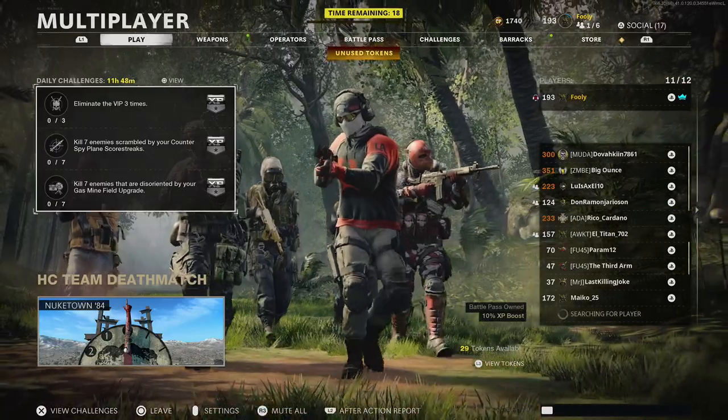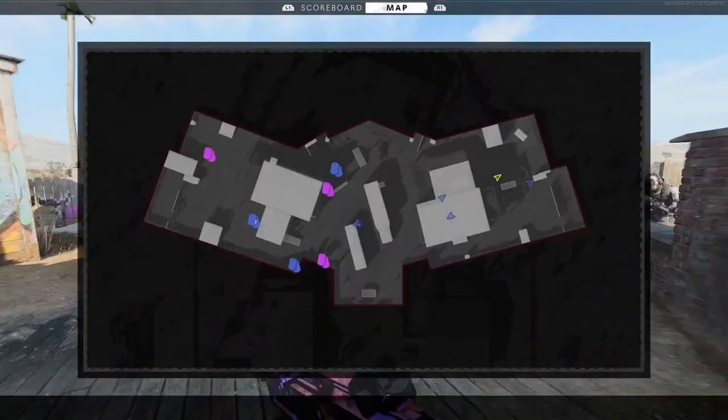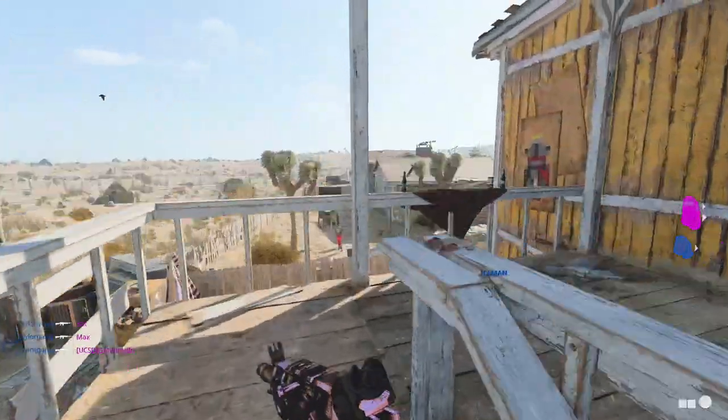One of the first tips right off the rip is if you see a bad lobby, get the hell out of it — you're not going to get anything from it. Also, have your map open on the scoreboard tab so you know where your team is spawning and can predict where the other team is going to be.